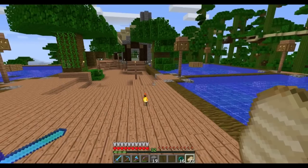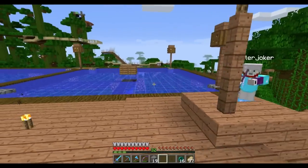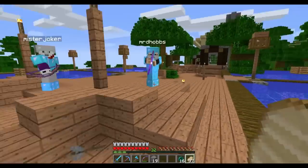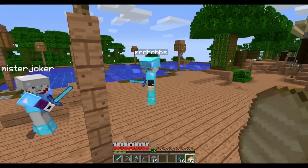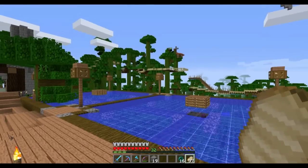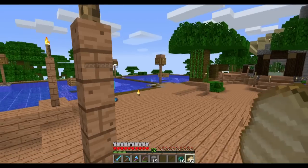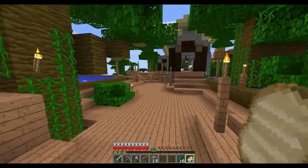Hello everyone — I'm joined by Mr. D Hubs and a very angry Mr. Joker. How dare you point that at me sir, we don't do that here! I brought you guys here today because I wanted to invite you to build a little house, a little home away from home in the jungle base. Mr. Christ Warrior has already built his house over there. I figured it'd be like a community jungle base — I've got some slime blocks and stuff for us to play with.